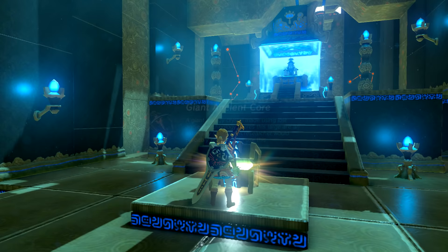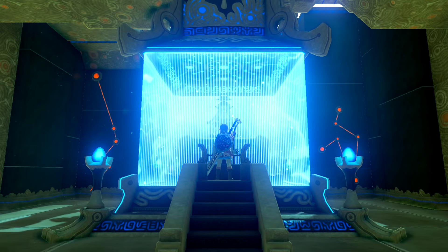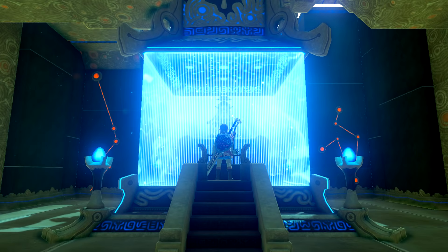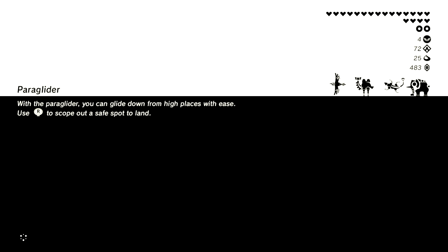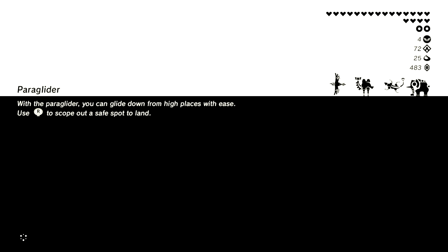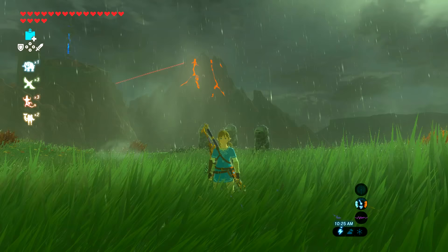Let's see what's inside this chest — actually, that's really useful. We can use these giant cores not just to get stuff in the Akala Tech Lab, but also to upgrade weapons. I will get to upgrading weapons because a lot of sets require two-star upgrades on the whole set. If you wear the full set you get set bonuses, and some of them are really useful. My main goal is to max out the Hylian set for more defense.